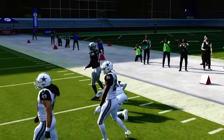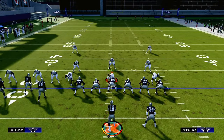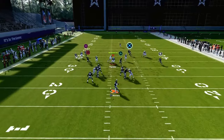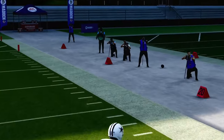One underrated thing you can do with this play is if you want to run the whip and the drag, you can then put the running back on a wheel route. The spacing will allow you to do so. And what you'll see when you do that is you'll get a kind of man switch, and a lot of times the running back has a good chance to get over the top against man to man.